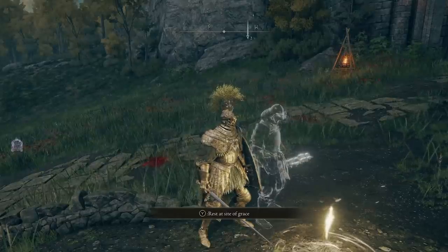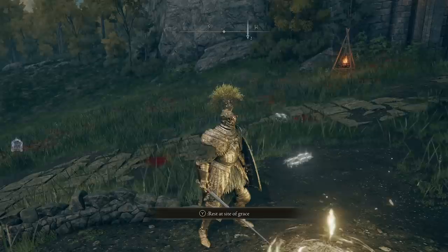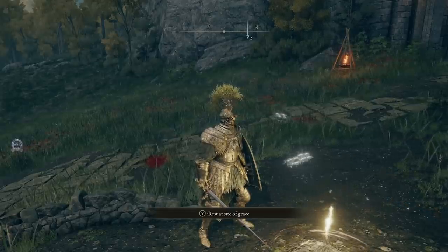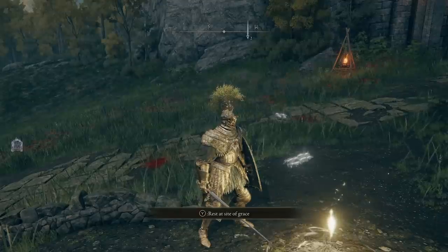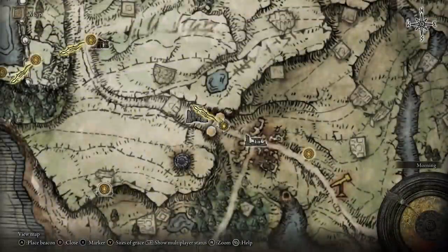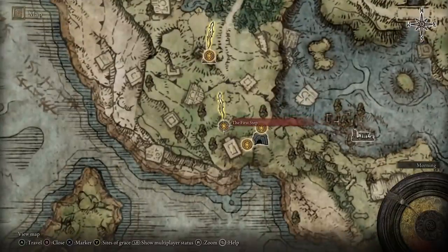Welcome back to Elden Ring. In this video we are going to be taking a look at how you can get your hands on some very, very good armor at the start of the game so you can become OP early. It's not this gold armor that's on my character right now — that is in another video on the channel. From the very start of the game you are going to spawn in at the first step, that's as soon as you enter Limgrave.